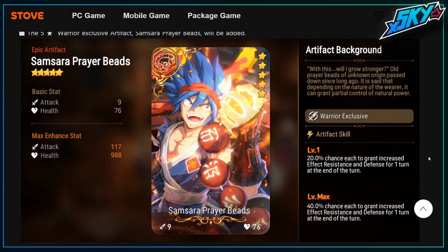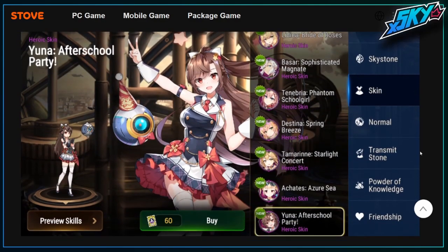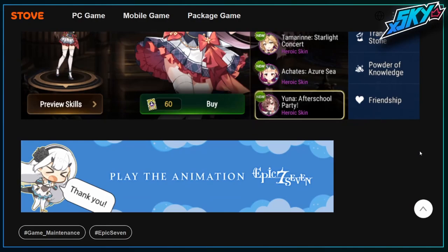Last but not least, Yuna's After School Party — the old epic pass costume — is now added to the store. A lot happening this week, but that's it. Peace out, see you guys next week.